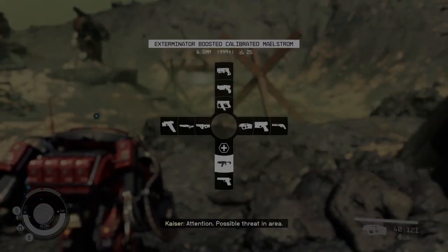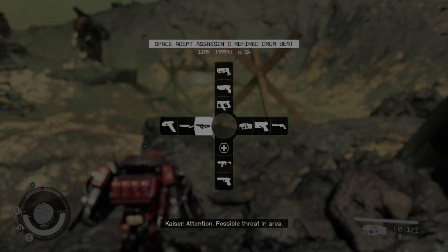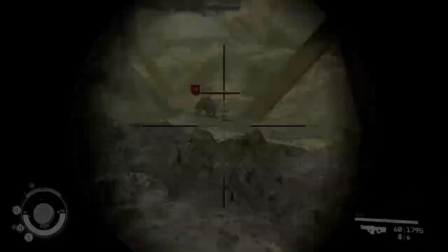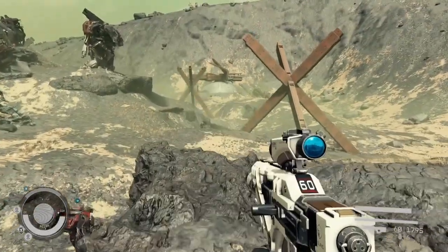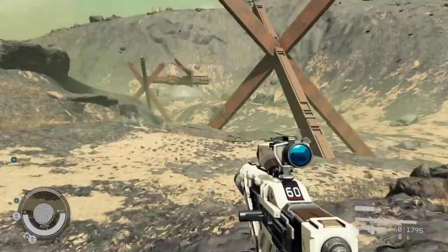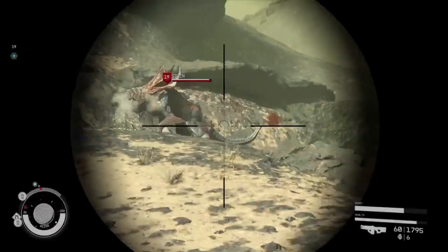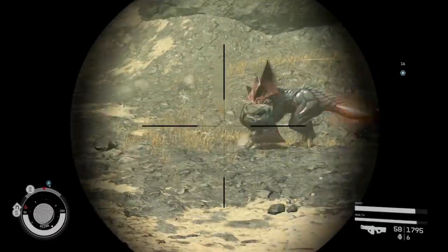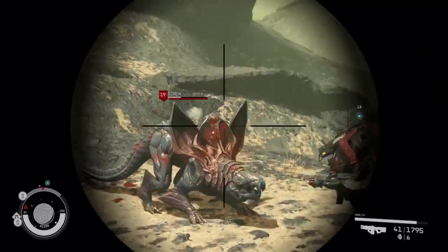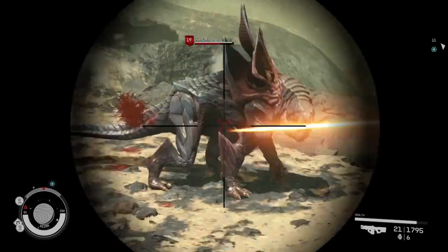I just rescued Kaiser from those heat worms and got him a microcell. Now it's time to complete Kaiser's mission and take out Unit 99. What's up YouTube, Zero here, and today I have a portion of the War Relics quest — this is the defeat Unit 99 portion. In this video we're just going to defeat Unit 99 with Kaiser.